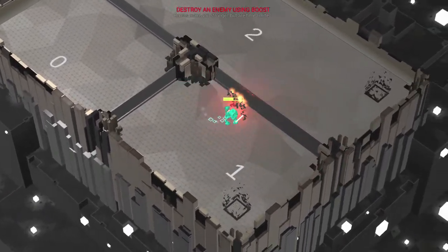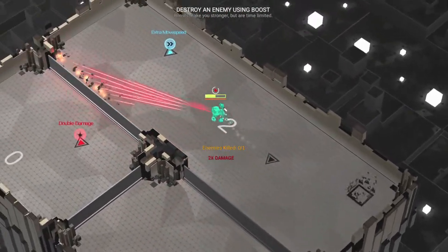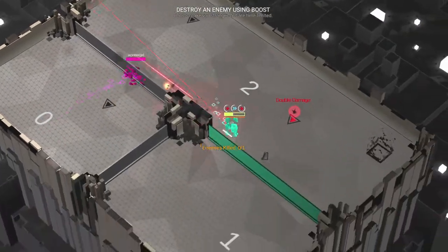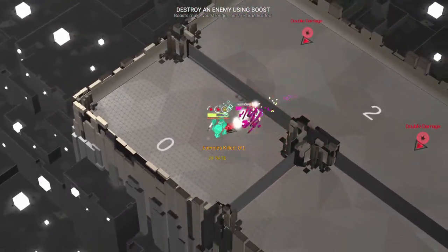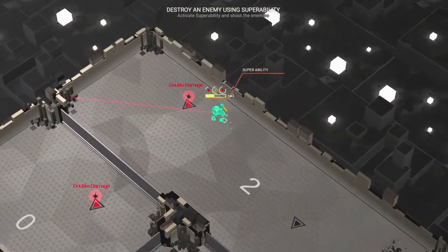That should finish off the first enemy and then the game is going to teach you about boosts. Make sure you grab each of those, and then the next enemy is going to appear. So just be a little careful, practice on getting the boost, and then make sure you kill the enemy by once again using the wall cheese strategy.